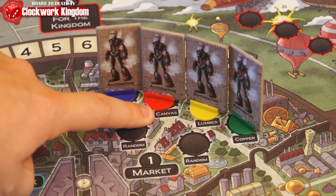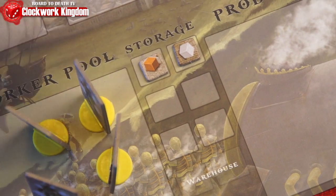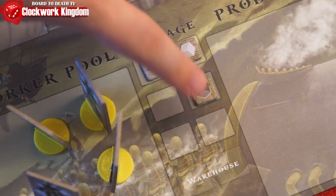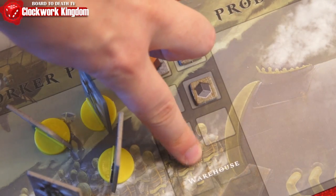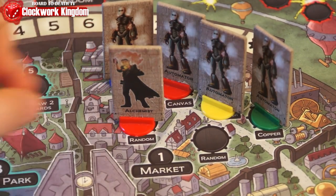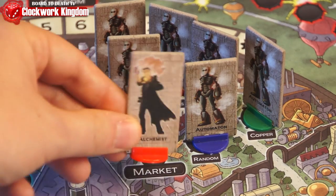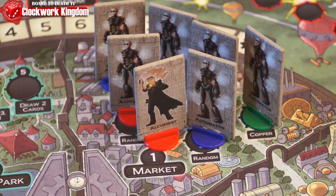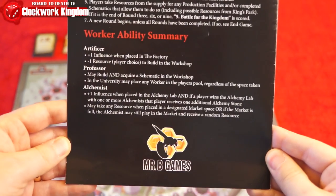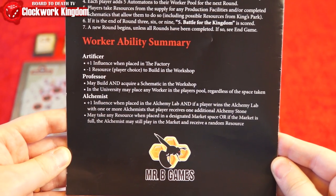Starting with the market, any worker there will garner their player the material listed on that space. Storage is limited on your player board to a maximum of six, unless you built a warehouse, which grants you another two extra spaces. Having placed an alchemist on any space here will have the player obtain any material regardless of what the space says, or should all spaces be full, the alchemist can still go to the market and receive a random resource. All workers' abilities are conveniently listed in the back of the rulebook.